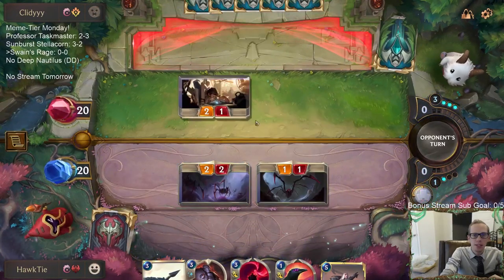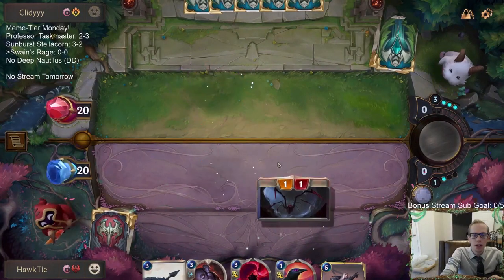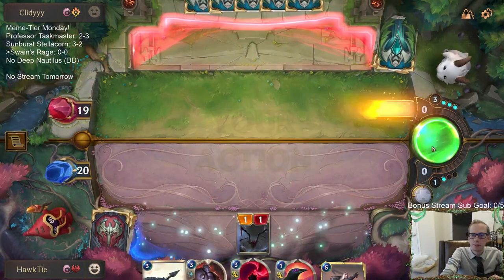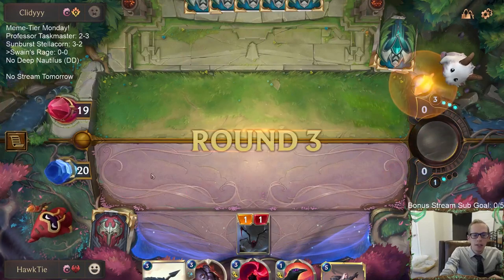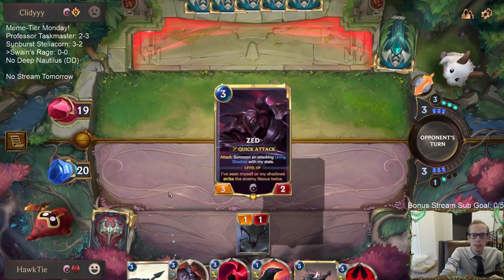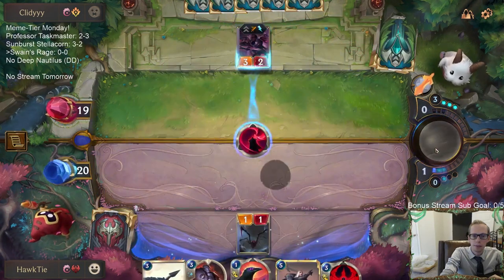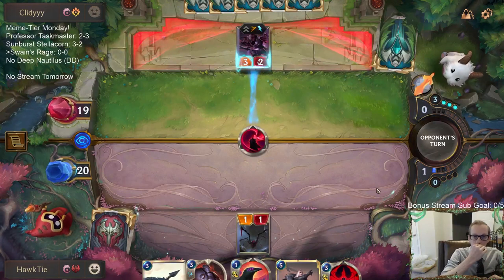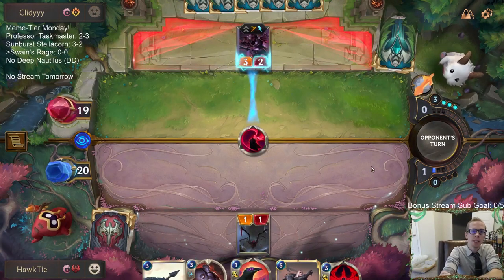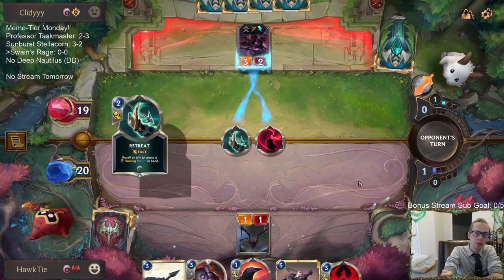I'll trade my 2/2 for the 2/1 — it's fine. I don't need to try to work around only trading the 1/1 for it. I'll just start the damage process happening. Certainly hope this works. Hope no Twin Disciplines.